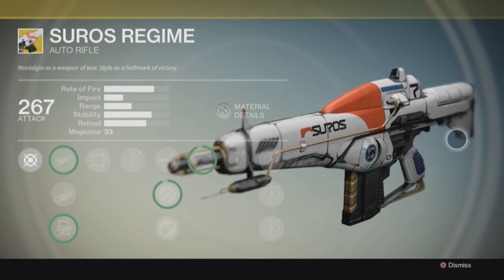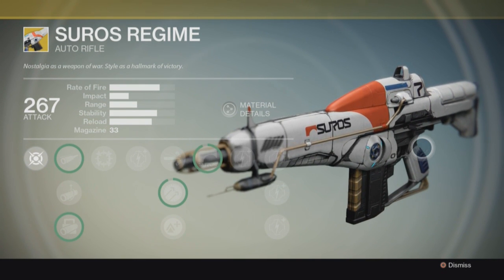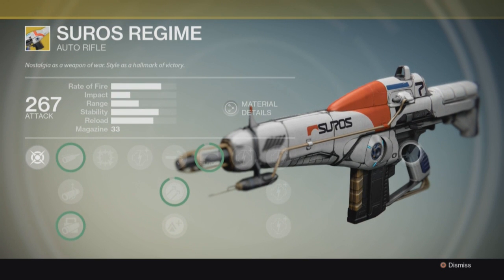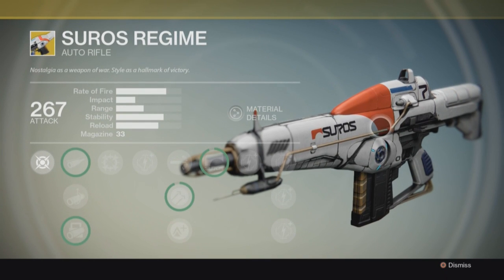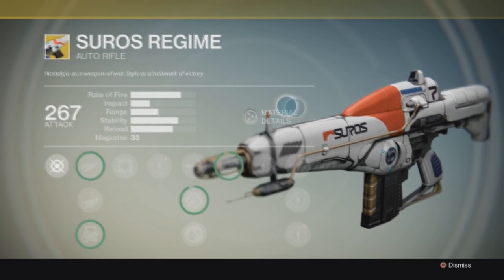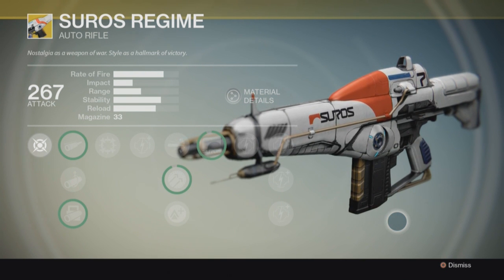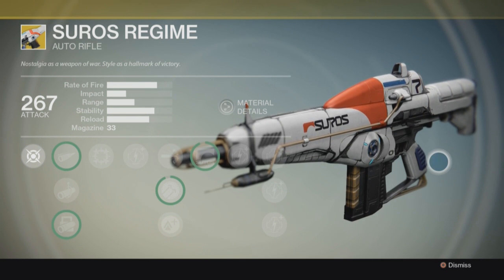I hope you enjoyed this quick little video of me showing off this exotic auto rifle called the Shiraz - I hope I'm saying it right. It is an amazing auto rifle. Don't forget this drops in the Crucible, so go play it and get lucky. This is probably one of the best auto rifles - it just looks incredible. If you enjoyed this video, drop a like below, subscribe for more, and as always this has been 2x2 - see you next time.